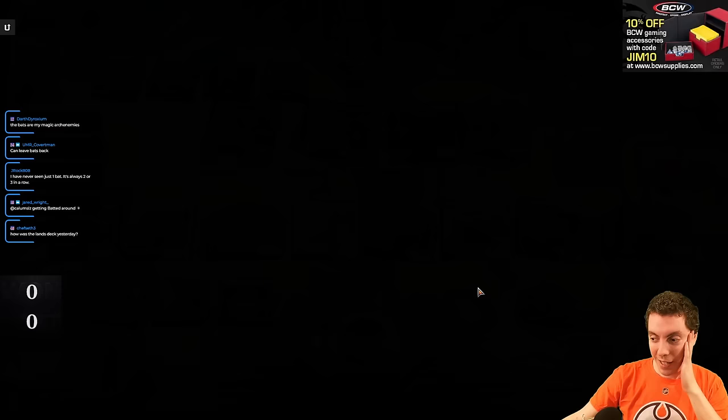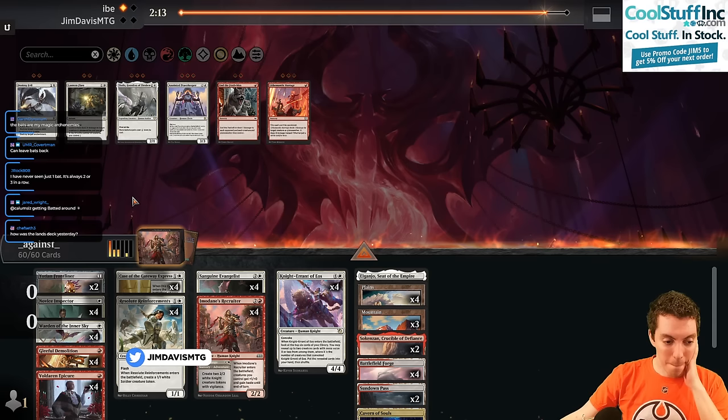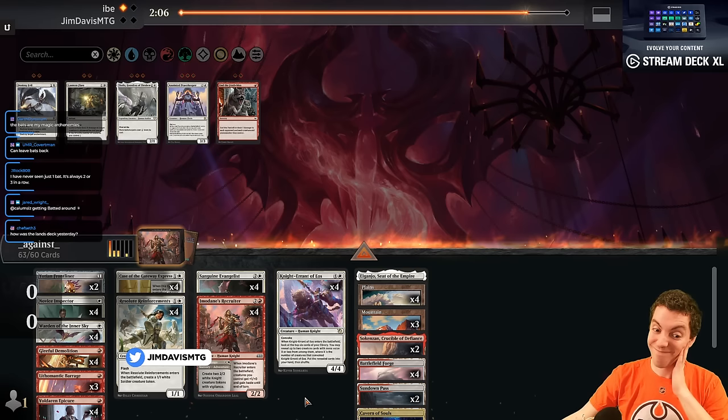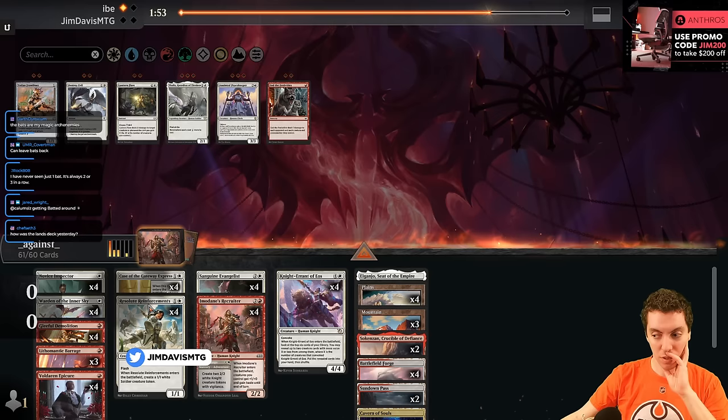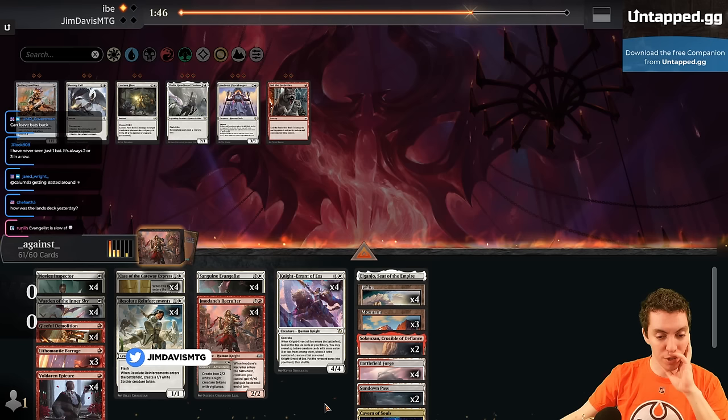Tough game, obviously. They hit all four spots really clearly. We're gonna bring in our Barrages. Don't want to cut anything — I feel like all our cards are just pretty good. Cut the Frontliners maybe — like, throw the worst card in the deck. Maybe an Express. Obviously, they're looting a bunch — all their good cards come together, which is reasonable. Cut a case.